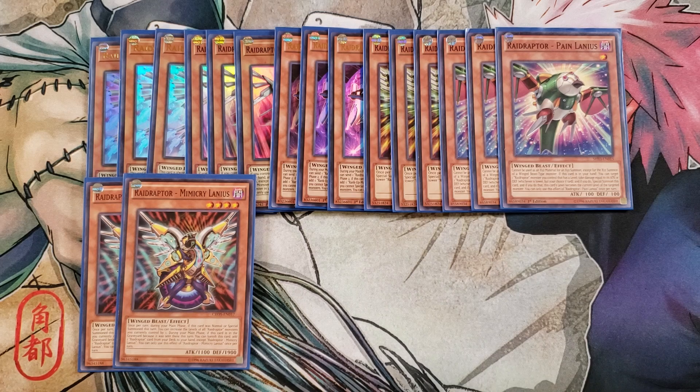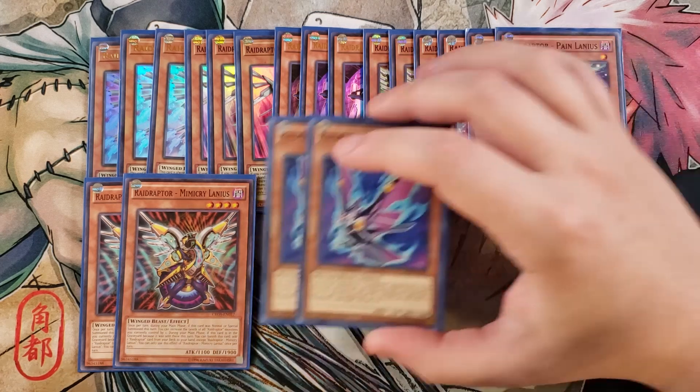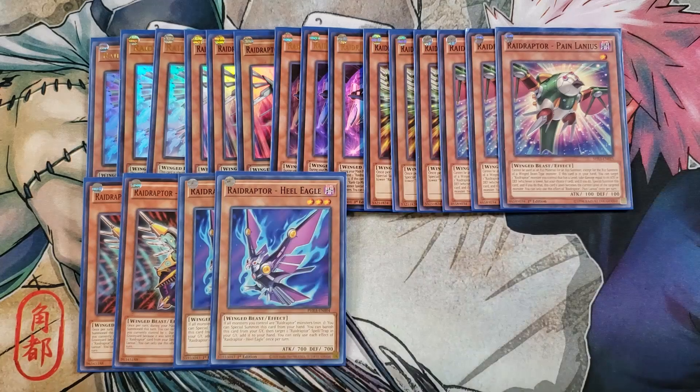We then play two copies of the new Heal Eagle. I would definitely play it as a three-of, but I like it as two right now because I'm playing some hand traps in this deck. If all monsters you control are Raid Raptors — minimum one — you can special summon this card from your hand, and you can banish this card from your graveyard to target a Raid Raptor spell or trap in your graveyard and add that target back to your hand. It's a great card for using as a link material, but you're never going to use it for XYZ summons because it's a level three monster.